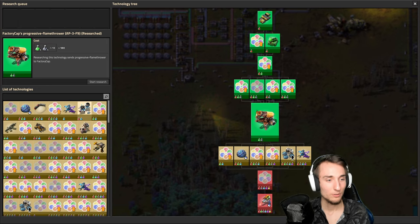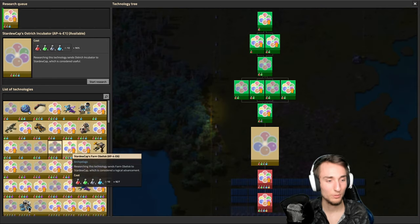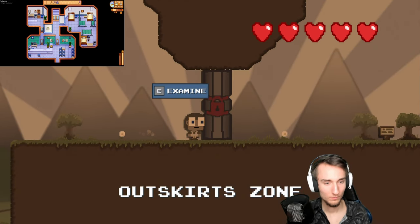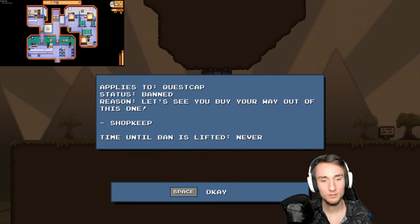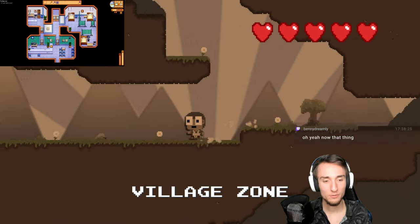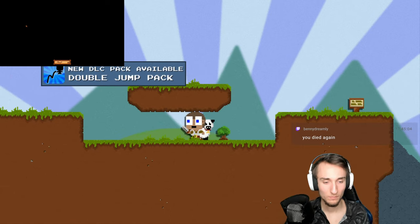And then of course I need to actually research something blue — I might start with that fishing level because that's something I know will be useful. I guess I can go back up to that sheep area. What happened here? So that is banned — let's see you buy your way out of this one. So I guess I need a random check until I can access this area again. I guess it's back into the first campaign then — we actually have a sword now in this one.